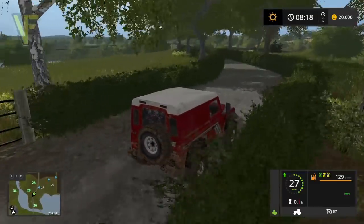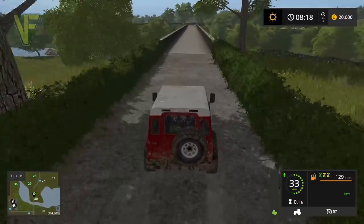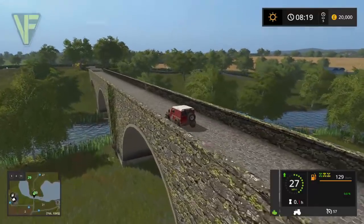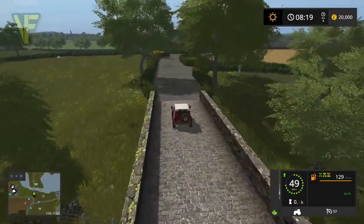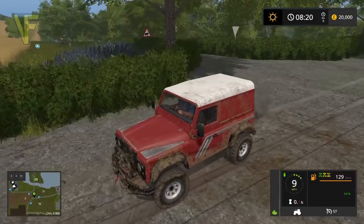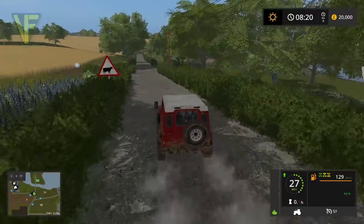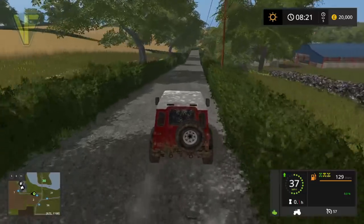This is a really quite scenic looking map. What are we going over here? Is this a viaduct? It is - that's quite nice. Field 30 is just the other side of the viaduct - we almost missed that. Cows are down here.